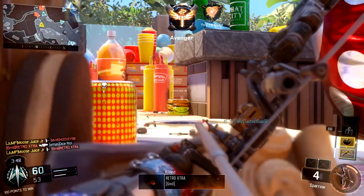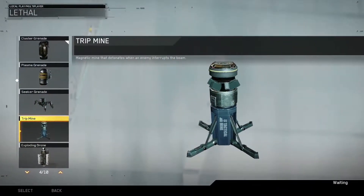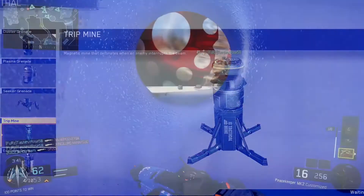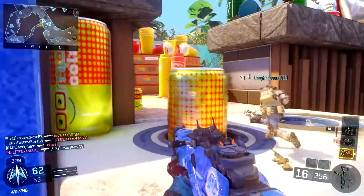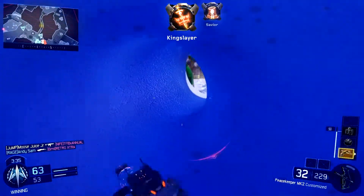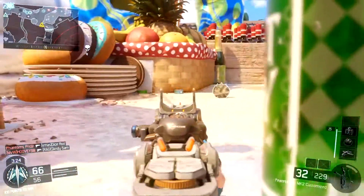Next up, we have the Trip Mine. This is exactly how it worked in Black Ops 3 — it is a mine that you trip over and it will explode. Official description: magnetic mine that detonates when an enemy interrupts the beam.